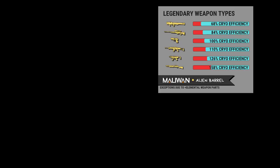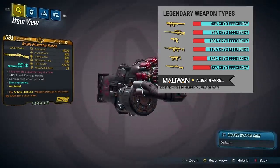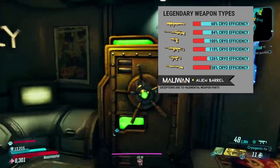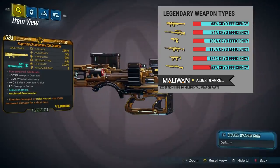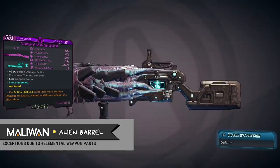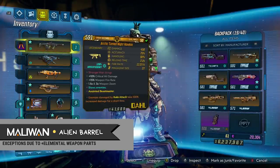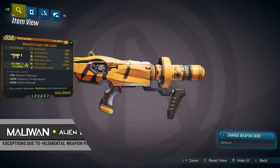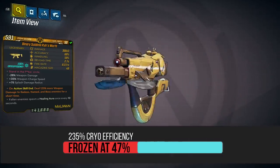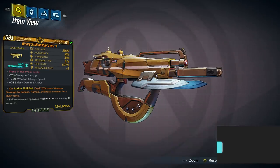Pistols have 100%, assault rifles have 110%, SMGs have 126%, shotguns have 158%, snipers have 84% — though I believe there are only a few cryo snipers in the game right now — and heavy weapons have 68%. Some weapons, namely Maliwan and alien barrel weapons, will provide higher cryo efficiency based on their weapon parts. So you'll notice in your weapon parts, you may have a barrel that says elemental damage — that's going to add cryo efficiency to your weapon. My Cibsworth has 235% cryo efficiency, and we'll be using this SMG for a lot of the footage and for my testing.